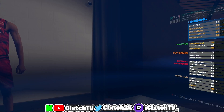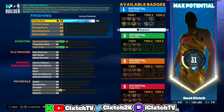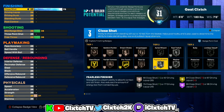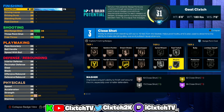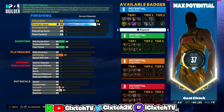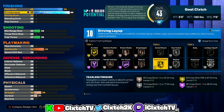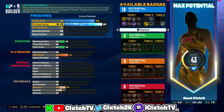Moving on to attributes — make sure you guys copy these down to get this rare build name. Close shot we're bumping up to 76: at 75 you get silver fearless, silver fast twitch, and silver masher, and going to 76 adds an extra badge point. Driving layup we're going all the way up to 88 — this is a two-way slasher so it has really good finishing. An 88 layup unlocks the long athlete layup package and every single layup package, plus gold fearless finisher and gold acrobat.